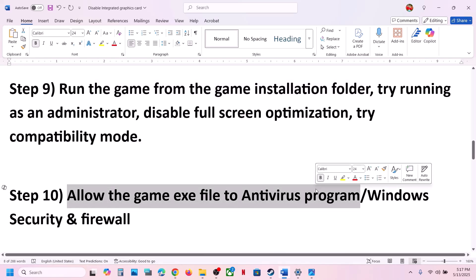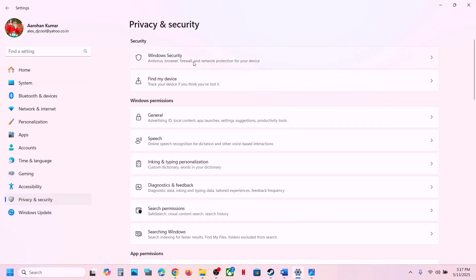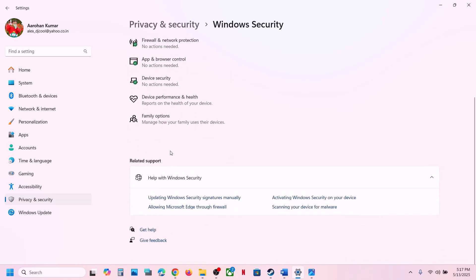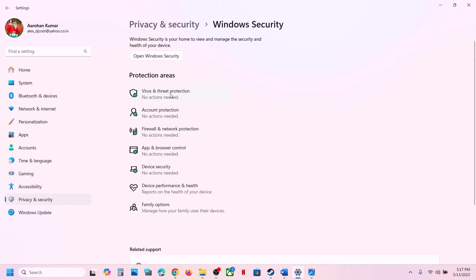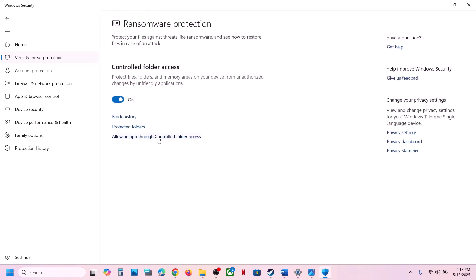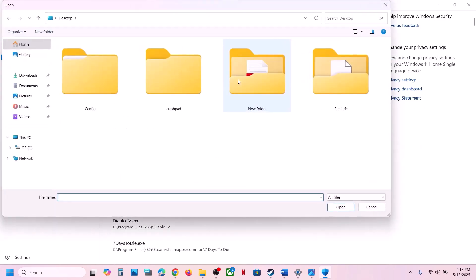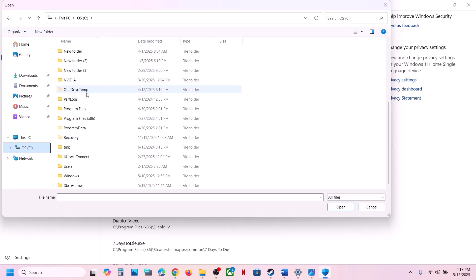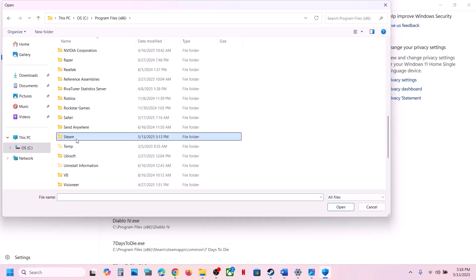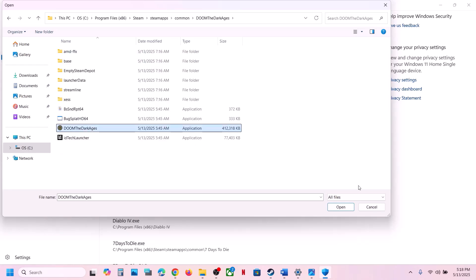The next step is to allow the game exe file through your antivirus program. If you have a third-party antivirus like Avast, Norton, Bitdefender, or McAfee, allow the game exe file. If you are using Windows Security, open Windows Settings, go to Privacy and Security, click on Windows Security, then Virus and Threat Protection. Scroll down, click on Manage Ransomware Protection, click Yes to allow, then click Add an Allowed App, click Browse All Apps, go to the game installation folder, and select the game exe file.